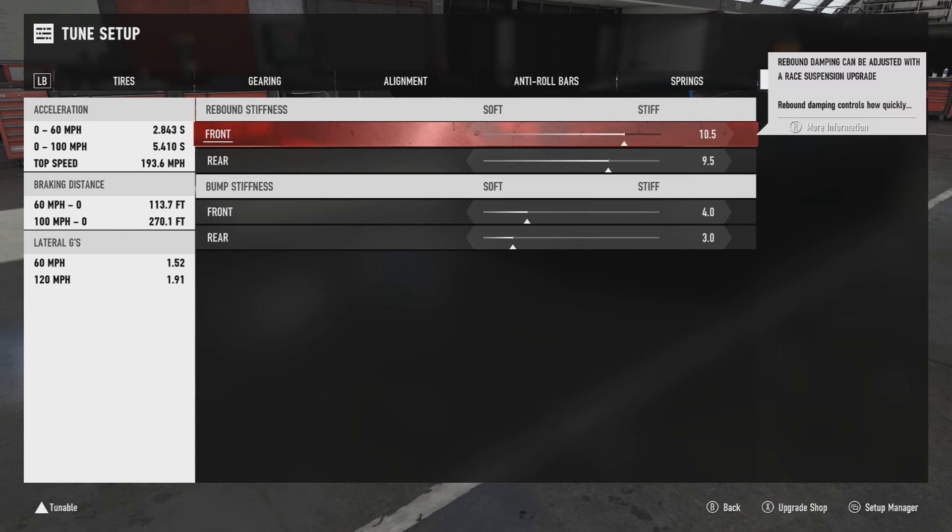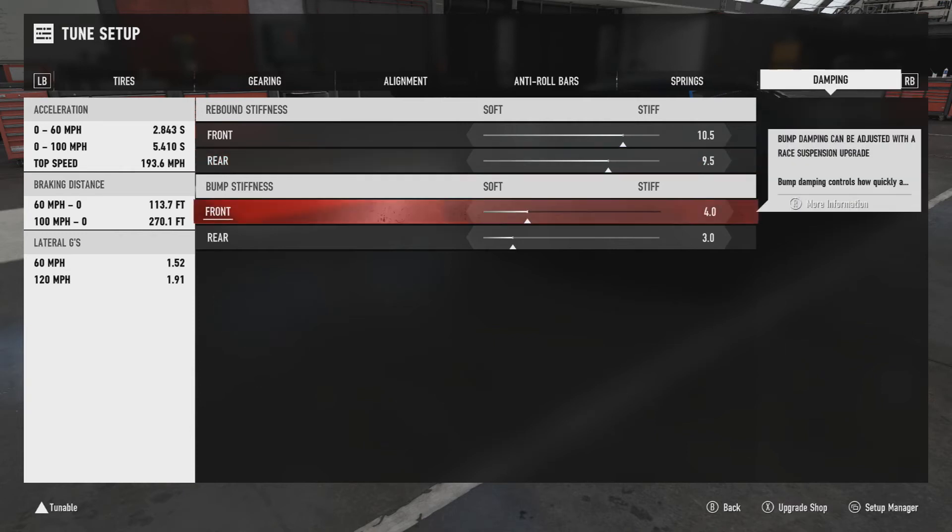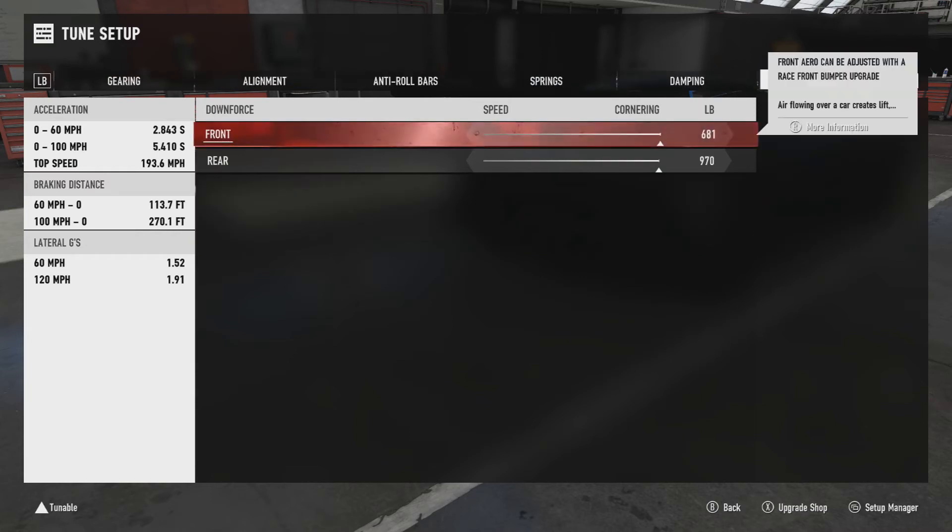Springs are 1000 front and 930 rear. Ride height is all the way at the top at 4.7 front and 5.5 rear. Rebound stiffness is 10.5 front and 9.5 rear. Bump stiffness is 4.0 front and 3.0 rear.